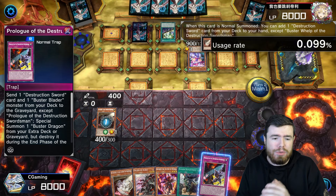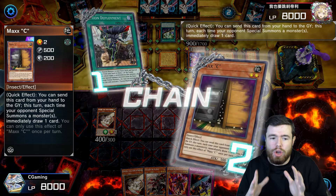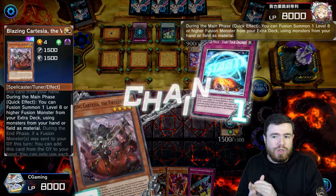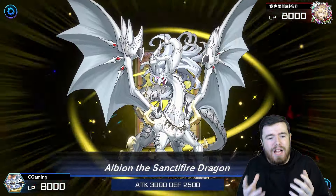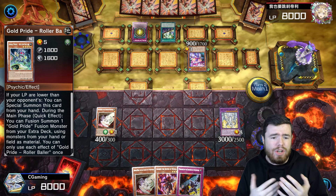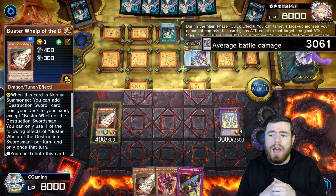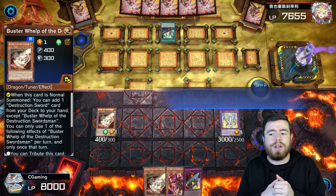We start with Buster Whelp, the best normal summon in the deck, grabbing Prologue of the Destruction Swords using Fusion Deployment, met with an Ash Blossom. Given the fact that we're under Maxx "C", I normally summon Cartesia and pass. They go for Starchvarmit — we chain to it, fusing Cartesia with the Albaz in hand to summon out Albion the Sanctifier Dragon. That's an incredible card, only two draws off our opponent's Maxx. They summon Gold Sarcophagus Leon, synchro into Gold Pride Star Leon — but Star Leon cannot destroy our Buster Whelp because our life points are equal. We take out Star Leon, swing for 400, and pass.